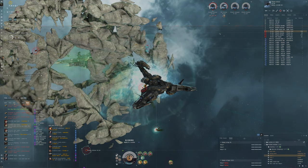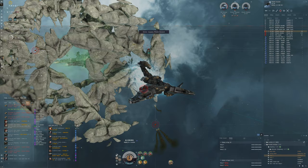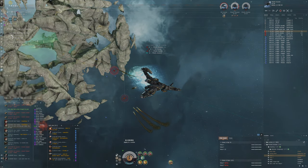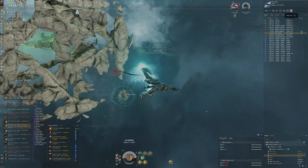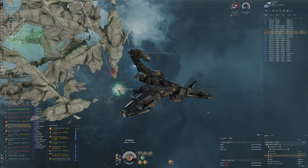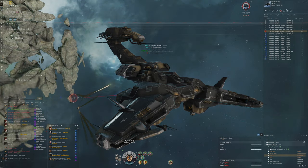The reason I'm using target painters rather than just pure missile guidance computers is that havens can have issues with frigates. The frigates can cause a lot of problems with application. The target painters help, so in instances where I have frigates on grid I can lock onto them and use the target painters so my drones can more easily take them out. Let's deploy those wasps.